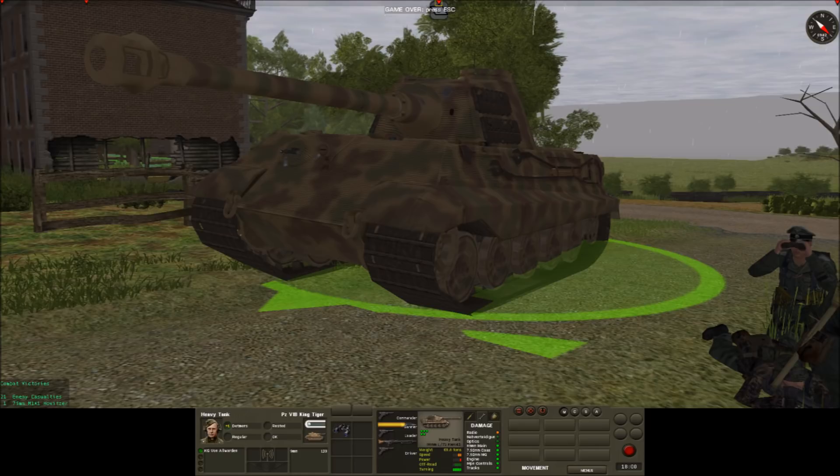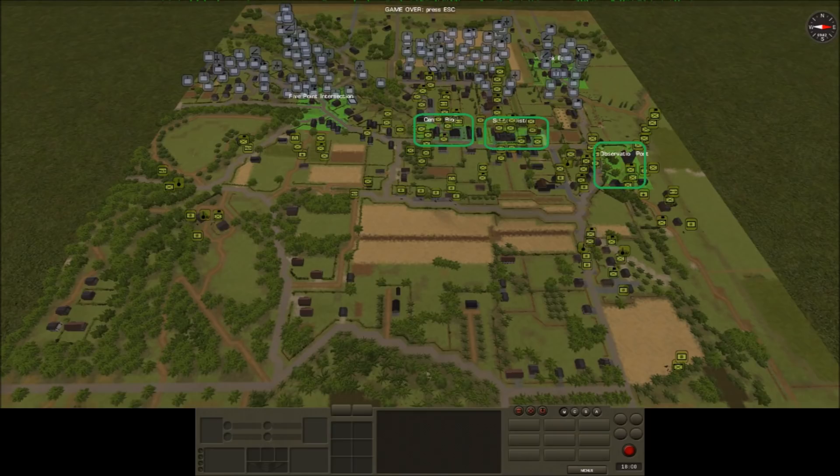Zooming back out, we can see the centre block, school district and observation post under my control, and the 5 Points and East Block under Pericles' control. I think my main strategic mistake was limiting myself to occupying just three of the objectives, thinking that that would be enough to secure victory. In hindsight it can be seen that contesting one of the other two objectives would have been necessary to achieve such a victory.